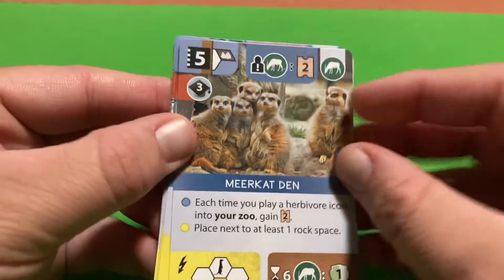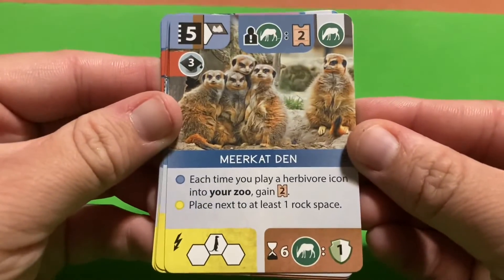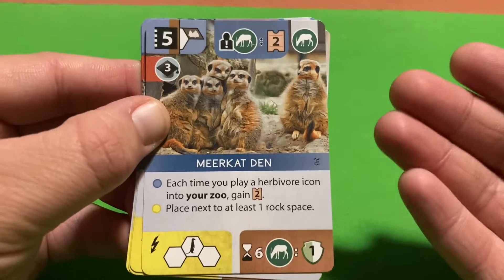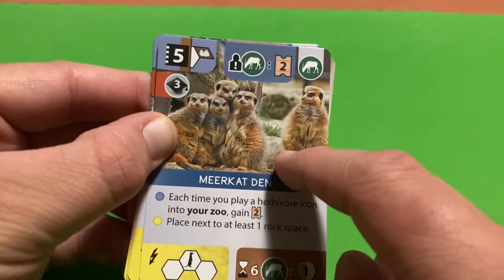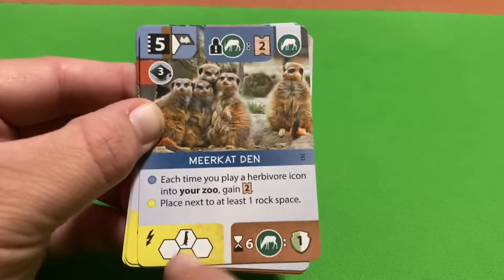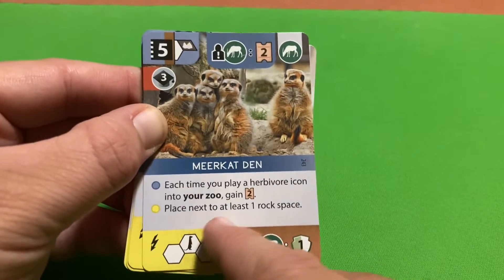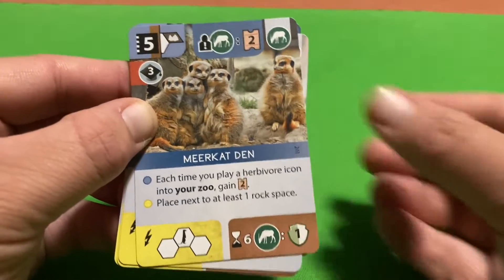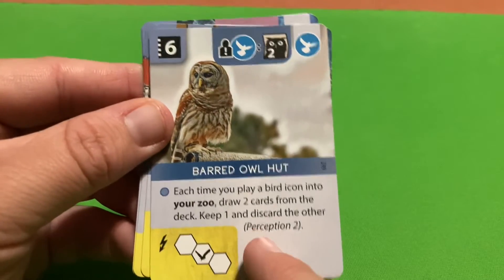The Meerkat Den requires three reputation to play and its tile must be placed next to at least one rock space. Each time you play an herbivore icon into your zoo you get two appeal. Since the Meerkat Den itself has an herbivore icon, placing it immediately triggers that two appeal. At end of game, six herbivore icons earns you one conservation point.